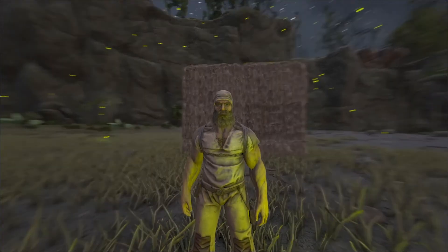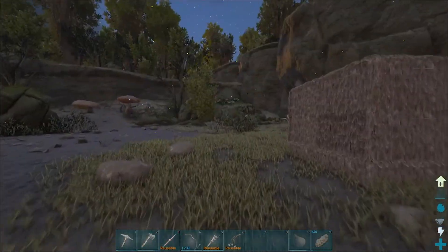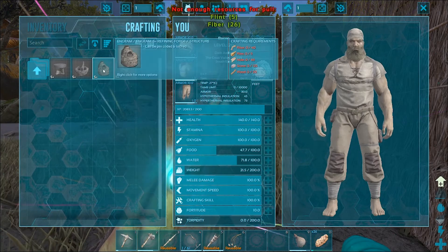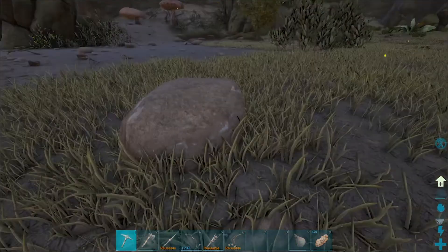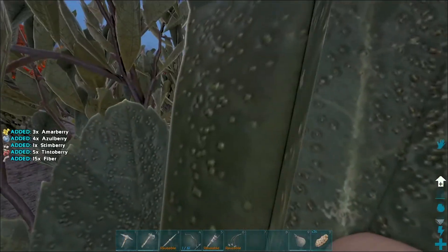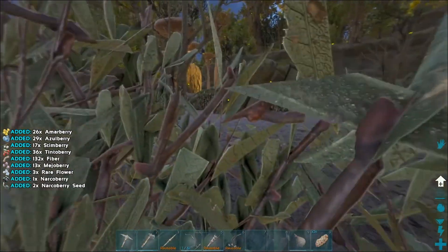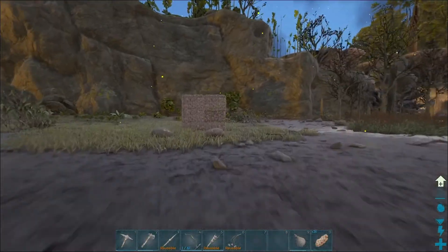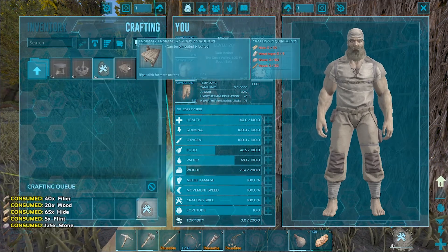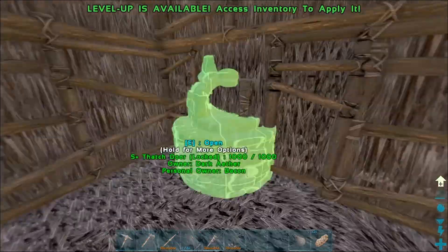Hey guys, what's going on? It's Bacon here and we're gonna be continuing our Crystal Isles series. I did some gathering — I gathered some stone and trees and stuff that were around here so that I could craft. Crafting flint and fiber — well, apparently I need more flint and fiber. There's a flint. I just need the fiber now. Should be enough. There we go, voila. I need a bigger house.